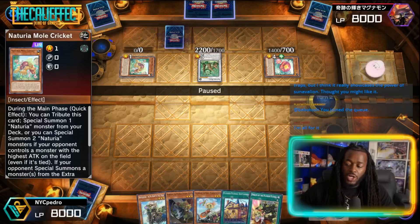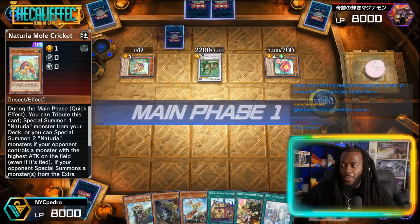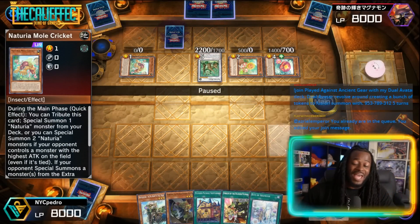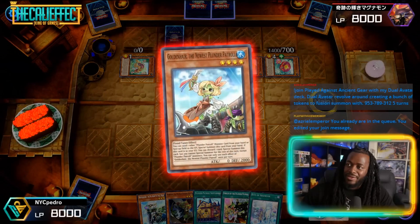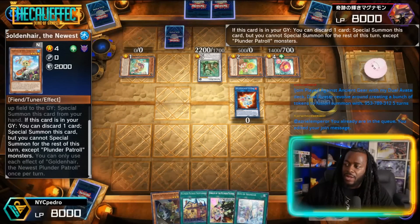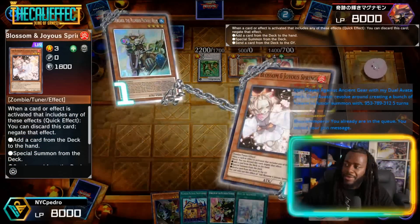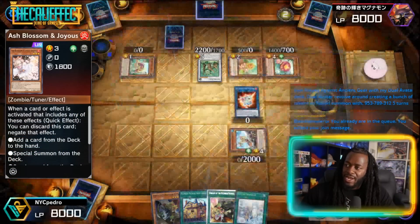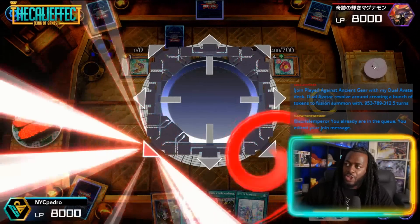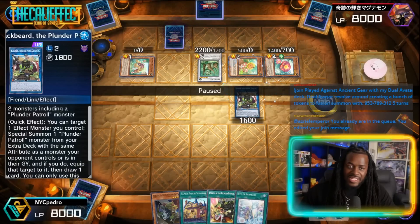Then Mole Cricket could potentially summon a card named Notoria Sunflower — this is actually kind of rough. We'll draw Right of Air Mace here — didn't want to see it. We'll normal summon Gold. Our opponent will use Camellia, they mill the Sunflower — this is no bueno. We'll link off the Golden Hair into Solomon Great Almirage. Golden Hair triggers, discarding White Beard to summon itself. White Beard probably will get negated — it will, with Ash Blossom. Pedro, how are you getting out of this? We then link with both Almirage and Golden Hair — we're gonna make a Blue Beard to our side of the field.